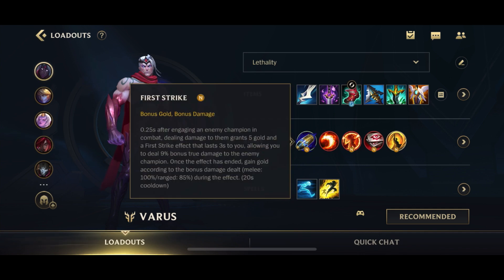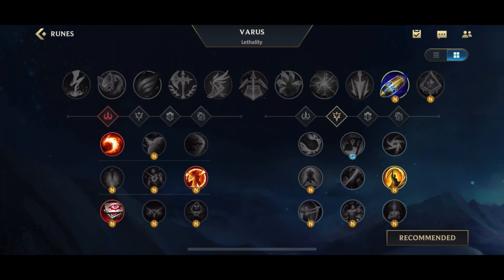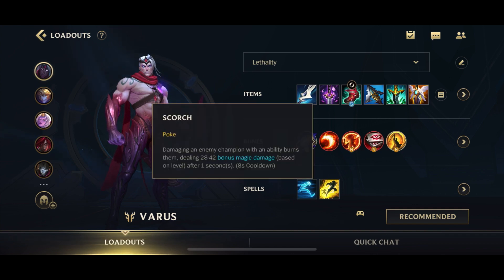For his runes, on Lethality Varus you want to go for First Strike. Varus can proc First Strike very easily because of his long range on his Q — it gives you the gold and the damage. Then we go for Domination. The reason is that Precision doesn't help Varus much — Brutal doesn't help, neither does Triumph, and while Coup de Grace does help and Bloodline kind of helps, you're doing burst damage, not DPS, so Precision is not really helpful. Domination is better. Scorch gives you additional poke and helps in lane as well as later game fights.